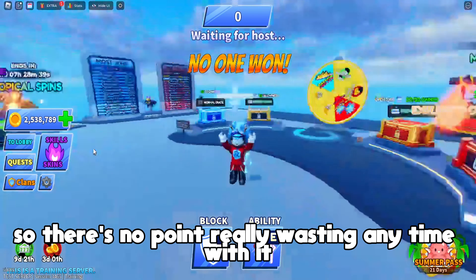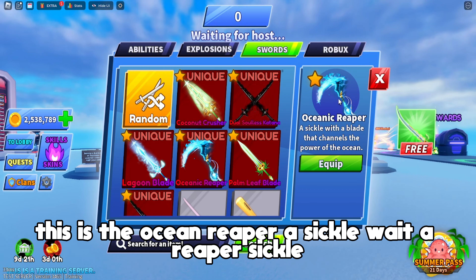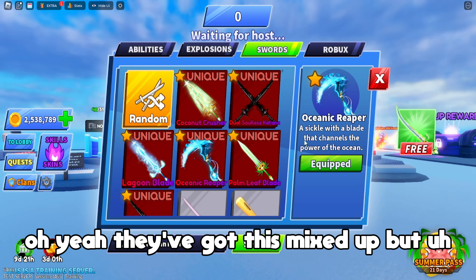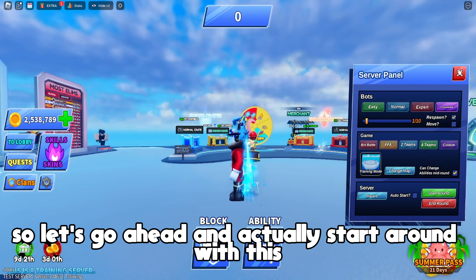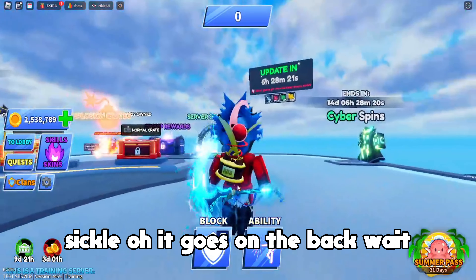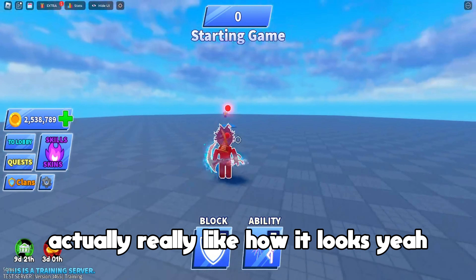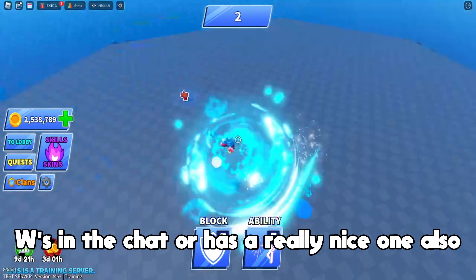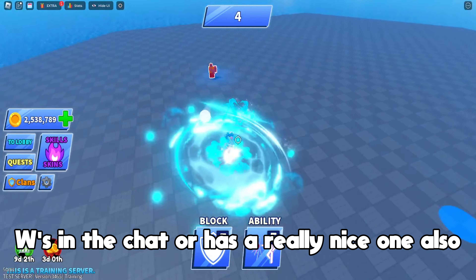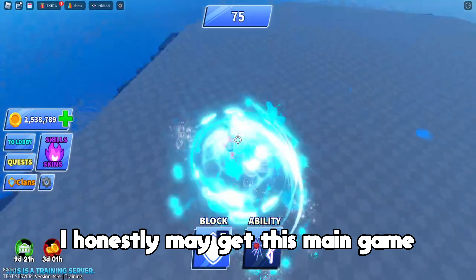Next up we actually have one of the scythes — this is the ocean reaper, a reaper sickle with a blade that channels the power of the ocean. Let's go ahead and start the round with this sickle. Oh, it goes on the back — that's actually really cool! Let's see... yes! Slash effect — W's in the chat! It has a really nice slash effect — this is super super good.